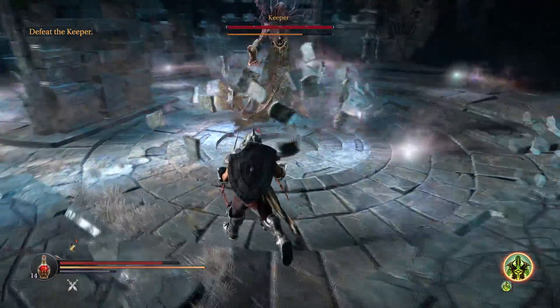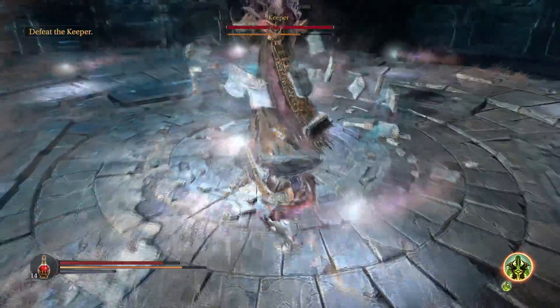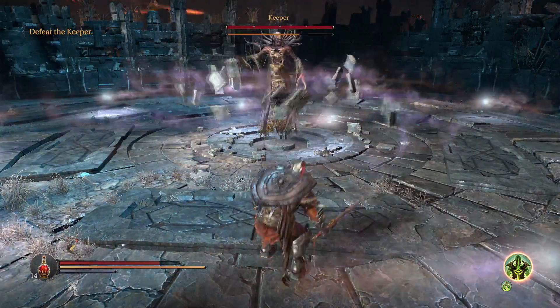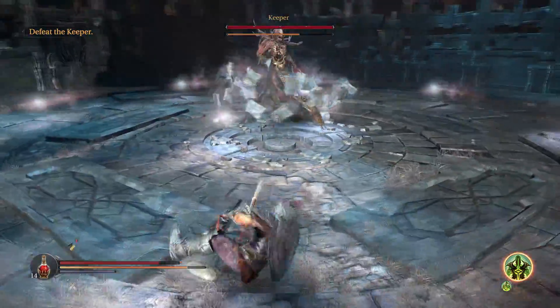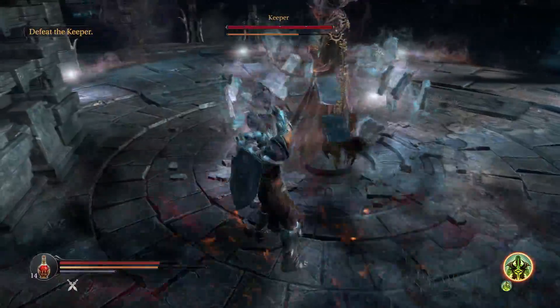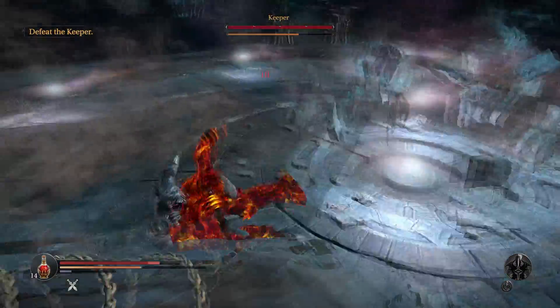He'll normally start off by dropping orbs that circle around him, then do a shockwave attack that pushes you down. It doesn't deal any damage and it's pretty fast — it's not like you can dodge out of the way to avoid it.